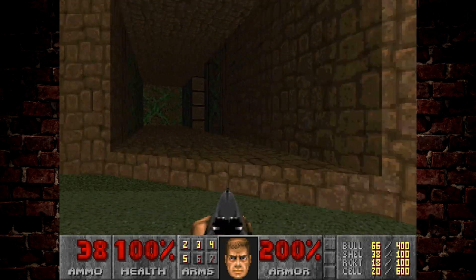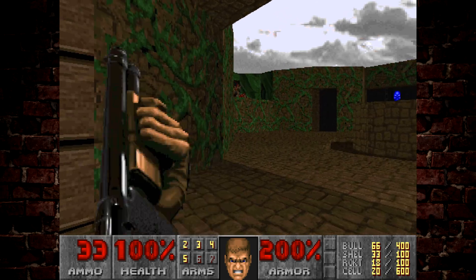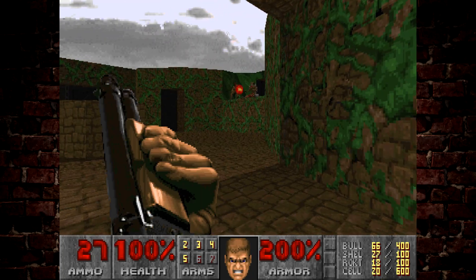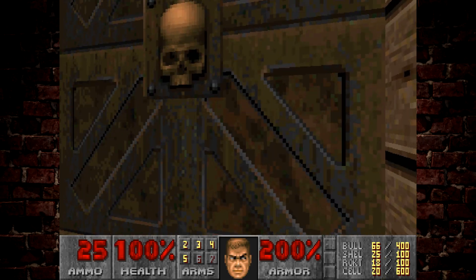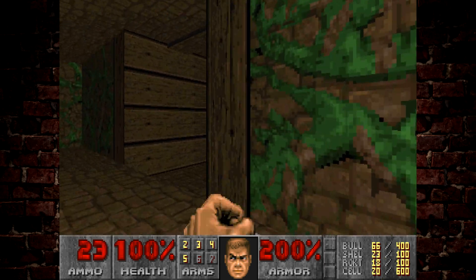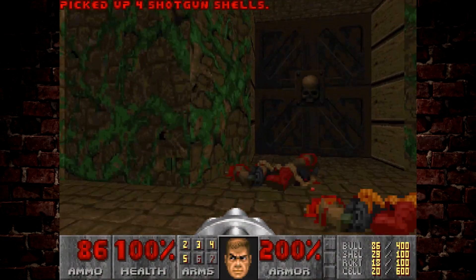As we head back out, there are two directions — up the stairs or in here. You can see in the middle of the room there's a blue key, but we can't access that right now unfortunately. We'll have to come back once we've got the red key. I'm going to open this door and run back out so these chain gunners don't get too many shots in on me. We've hit a dead end here so we can't grab that blue key just yet.